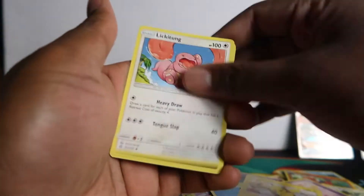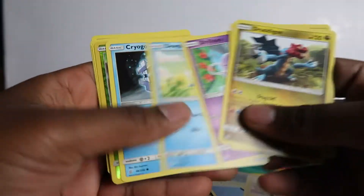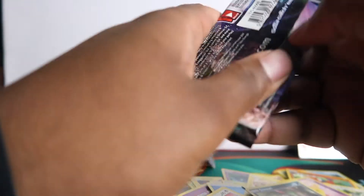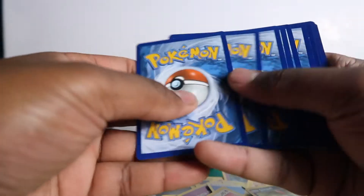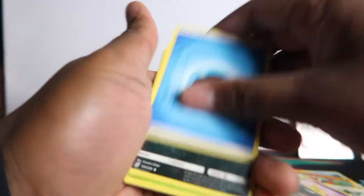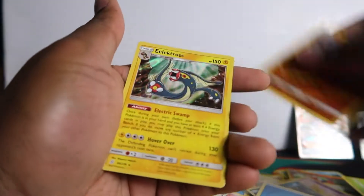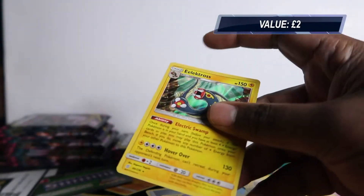Pikachu — love the art. Another green code, so I'll do it the quick way. This would be a rare. Oh, white code — let's go, hopefully it's not a holo rare. Oh, it is a holo rare and that's an Electros.